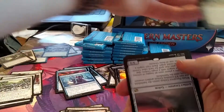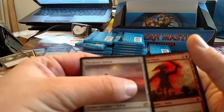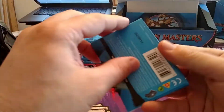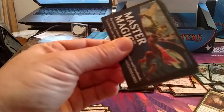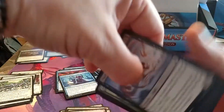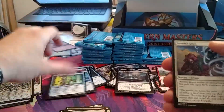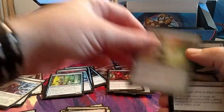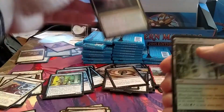Another upside down rare, and it's not even a good one — Precursor Golem — and the cards fall off the table. It's interesting seeing a rare downshifted to common in the Sound of the Wilds, but whatever.